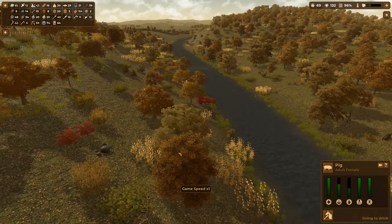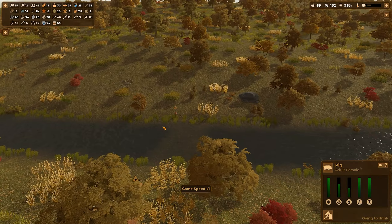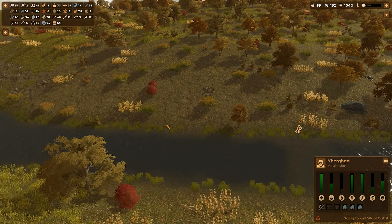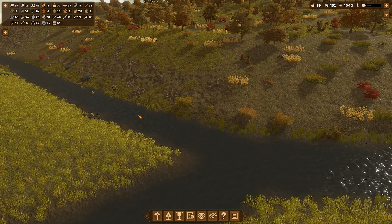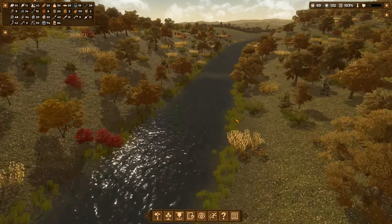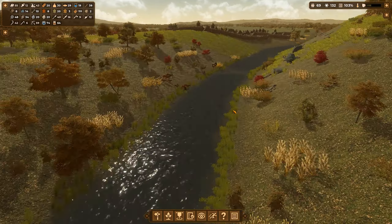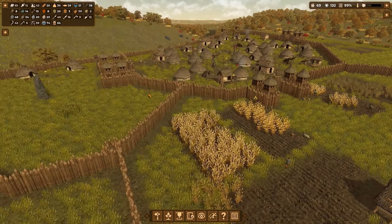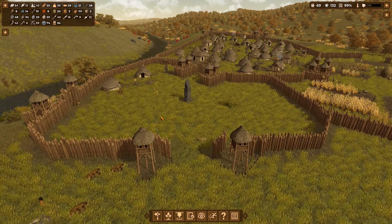Vorhan has died of starvation — I knew it would happen. But you are just thirsty, you're not going to die from starvation anytime soon. There's nothing I can do about it — I can't give them a backpack with a lunch.